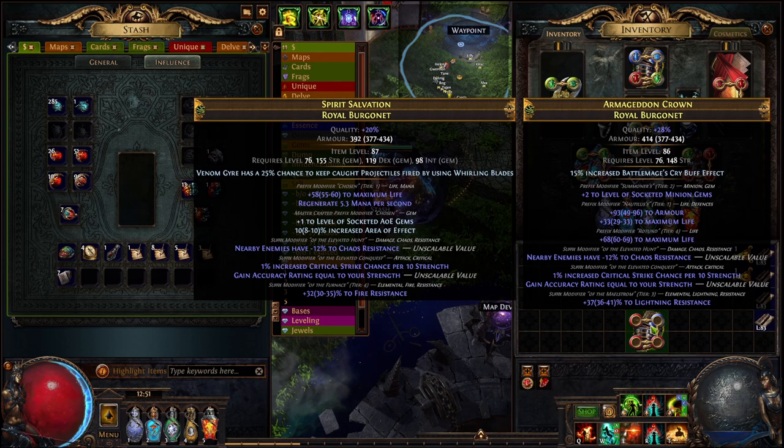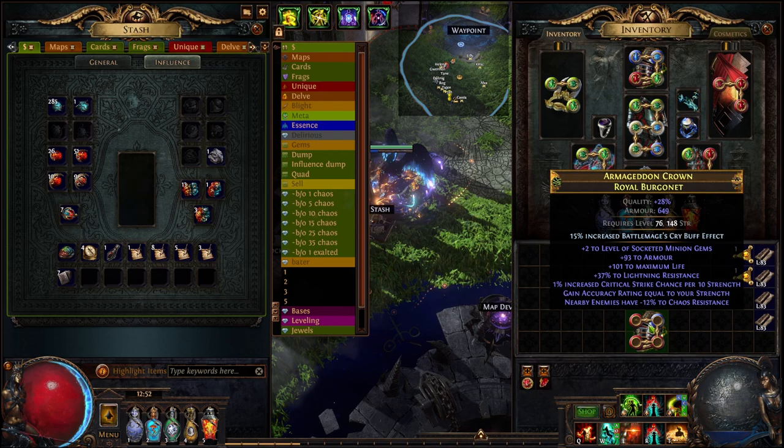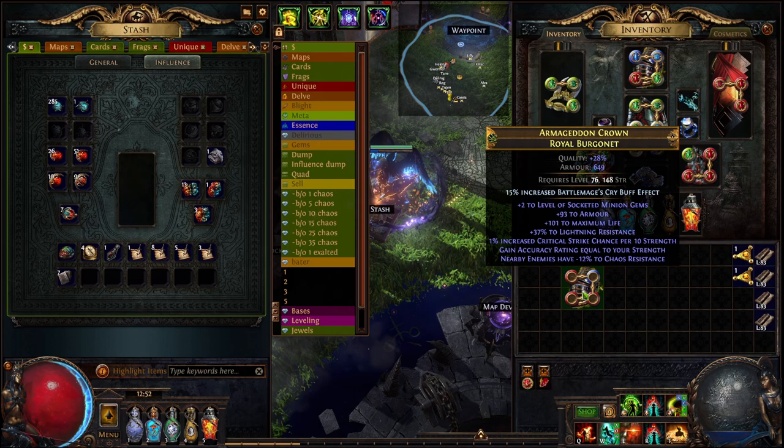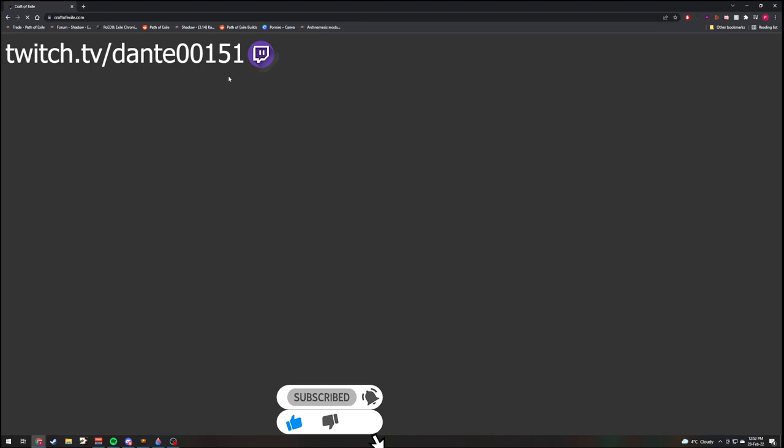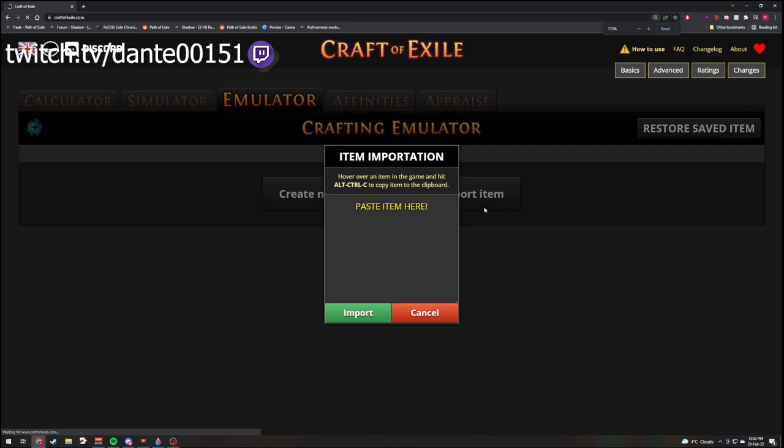We got T3 Lightning Res, T4 Life, T1 Hybrid. Okay, that is probably better than what I have currently on my helmet. In the unfortunate and probable circumstance that you do not hit this, let's do a simulation of what happens when you have really bad modifiers.